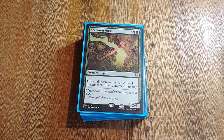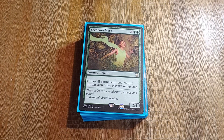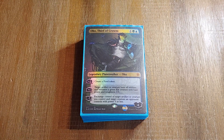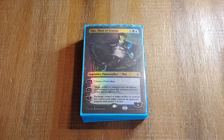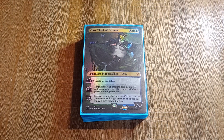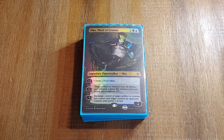If you have the Seedborn Muse out, and Kinnan, and you're able to pay for a Kinnan ability once per turn, that's 20 cards you could filter through — that's everything. And then Oko. If you've got the space for an Oko, just put this Tasigur Cosplayer in the deck for sure. A lot of people can't deal with an early Oko, so it's definitely worth the slot.